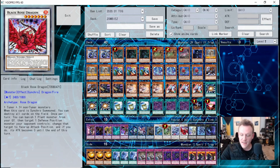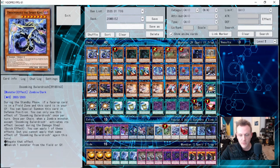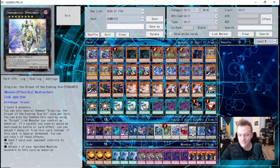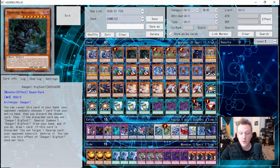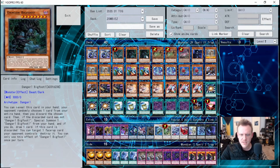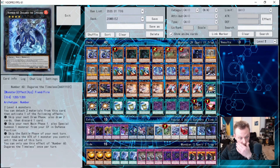Black Rose Dragon is your hard reset — blow up the field when you need to. Dingirsu, the Orcust of the Evening Star provides protection and non-targeting, non-destruction removal, making it easy rank-eight access thanks to the two Bigfoots and two Balderacs. Dugares the Timeless just needs two level-four monsters — good for getting more resources and doubling a monster's attack. Abyss Dweller shuts off the graveyard for your opponent — one of the best rank-four XYZ in the game.